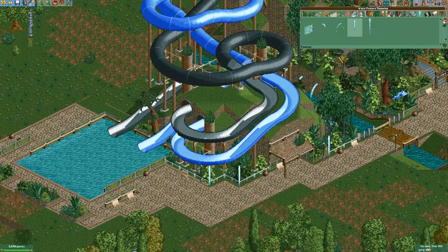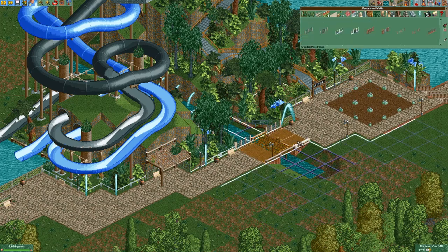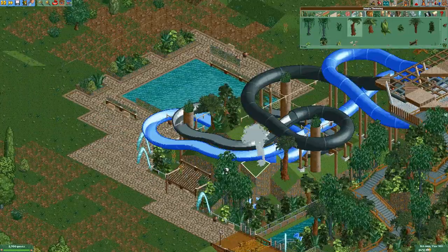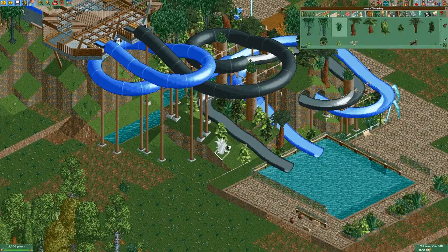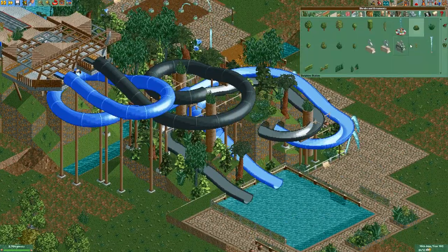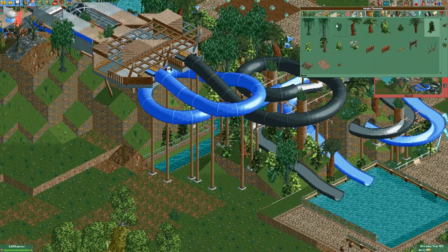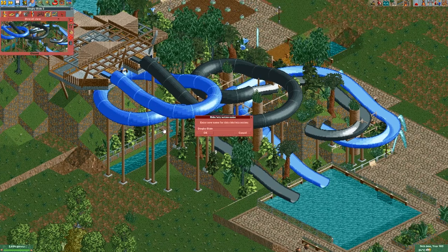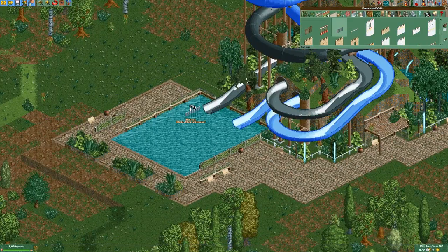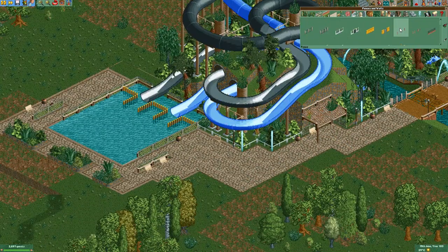One other thing you might have just seen me do is place some paths right beside the lazy river there. That's again just to make sure there are going to be exit paths to get out of the lazy river in case of emergency. Obviously we'll have some designated places where people can get on and off the lazy river, but along the side we have to make sure that lifeguards can actually walk around and make sure that everyone is safe. If something does go wrong, guests can be pulled out of the water and brought to a safe place rather quickly, just in case that is actually necessary.